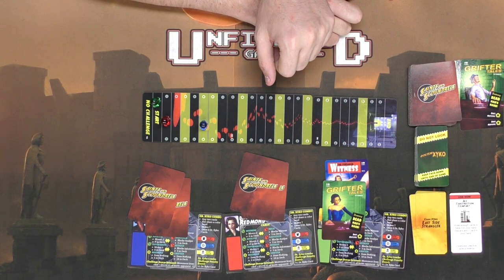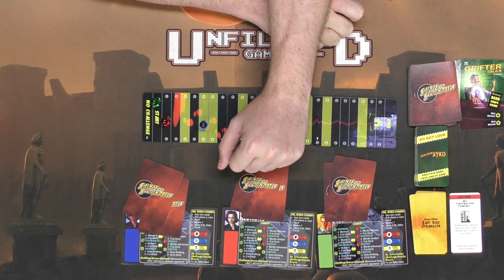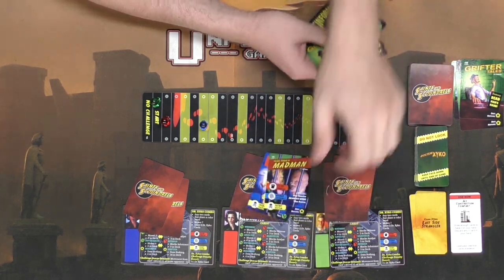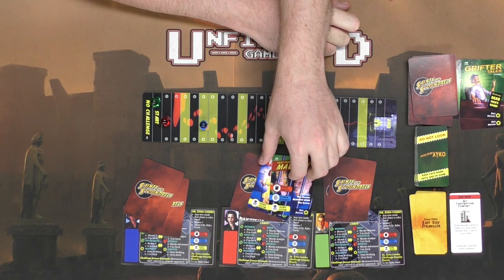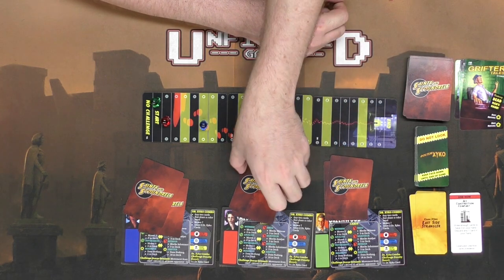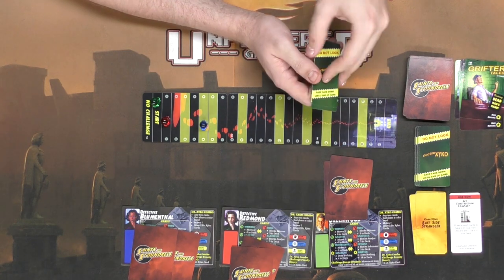There's one more thing you can do in the game: use a Dr. Zyko combo. The Dr. Zyko combo requires you to have two cards with the same specific sideline symbol — including the wild card which has all three. If you have two matching cards, you can place them face down and say 'Dr. Zyko combo.' Even if you don't actually have the combo, you can still call it, but then you'll have to draw two Dr. Zyko cards. Remember, if you have too many heads at the end of the game, you'll lose.